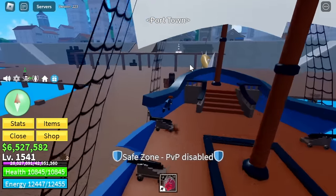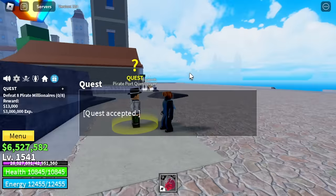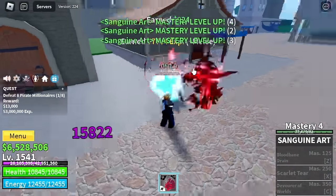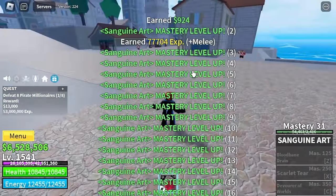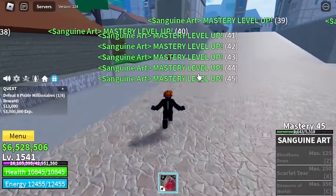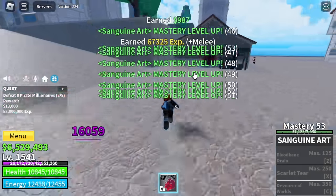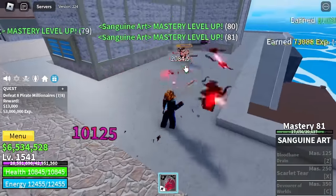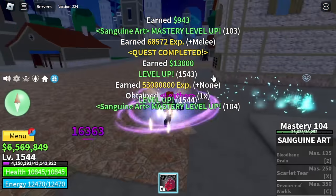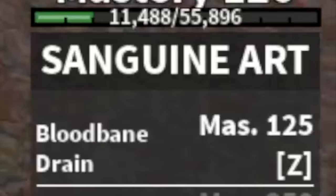Now let's head to Pork Town and start grinding this fight style. Is it hard to grind? No, it's really easy — it's like you are equipped with a small Buddha Fruit. You will knock back your enemies, and you won't be moving from your place, which is really good. Imagine this is just M1 — how about when we unlock all the skills? The first skill, the Z skill, is the Blood Bane Drain. This is my favorite skill because it has a life steal.